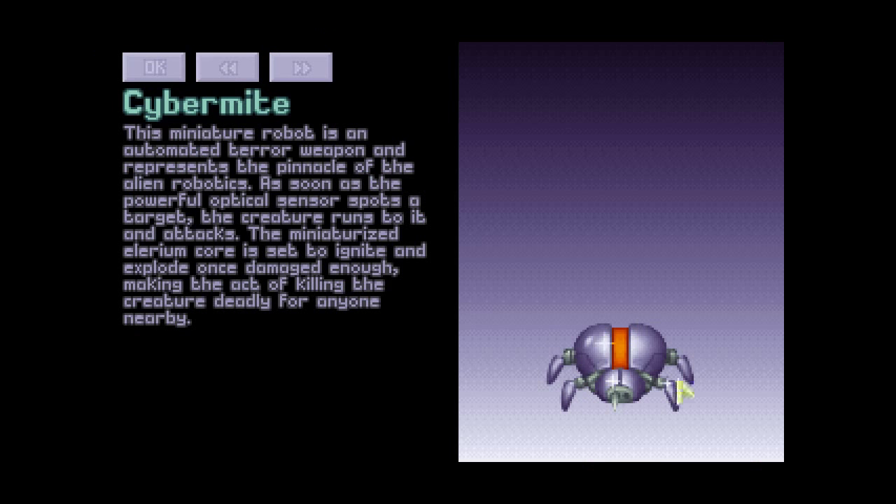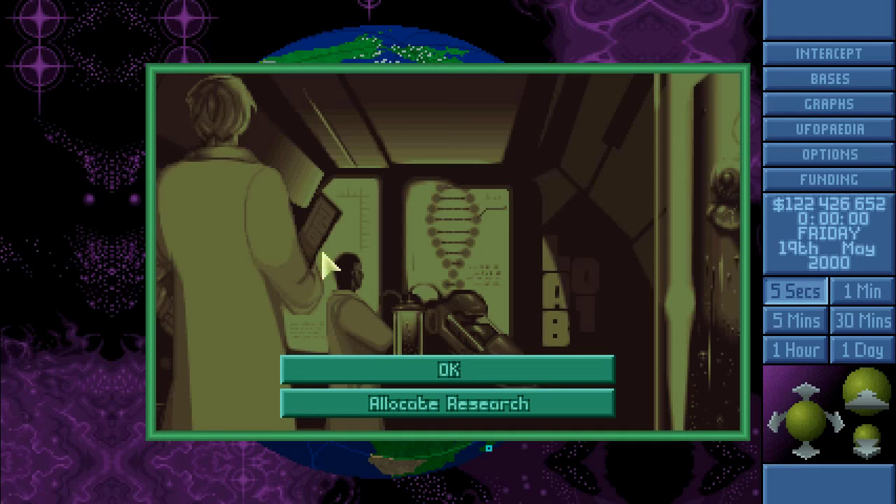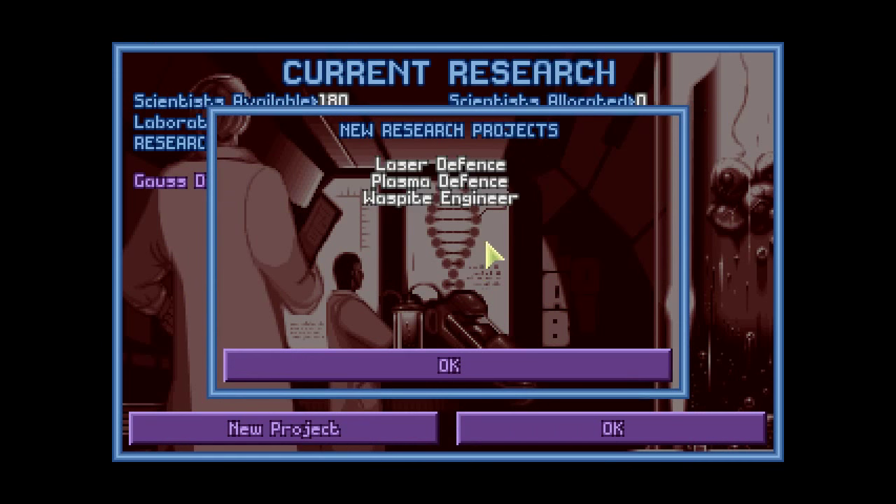This miniature robot is an automated terror weapon and represents the pinnacle of alien robotics. As soon as the powerful optical sensor spots a target, the creature runs to it and attacks. The miniaturized Illyrium core is set to ignite and explode once damaged enough, making the act of killing the creature deadly for anyone nearby. Well, that doesn't seem to be the case in Final Mod Pack - maybe in the original these guys were exploding, but they certainly are not in Final Mod Pack. Maybe I should ask on the forum if that is the intention or just a bug - literally a bug.